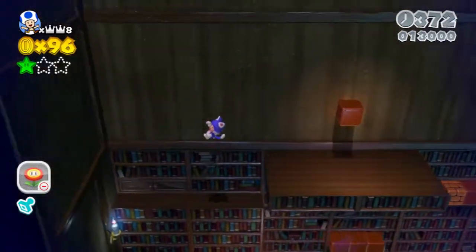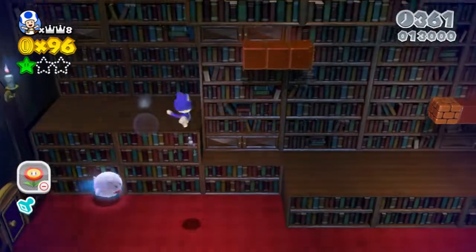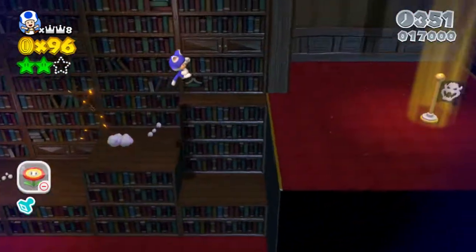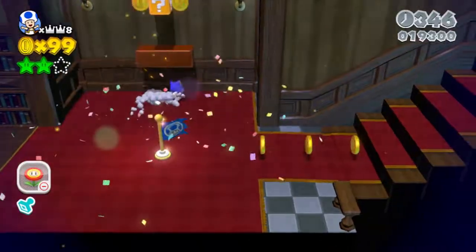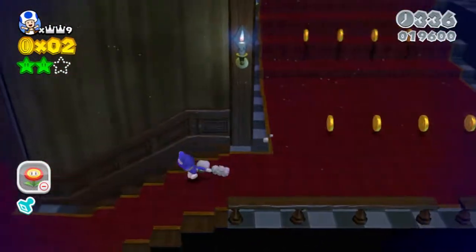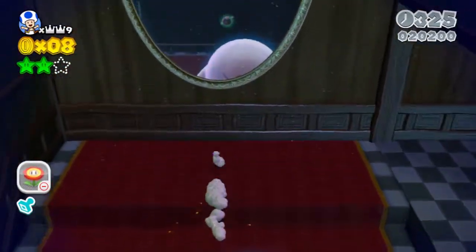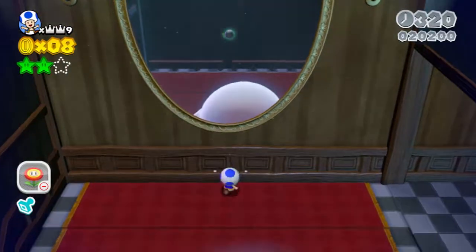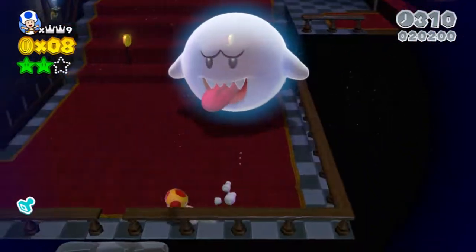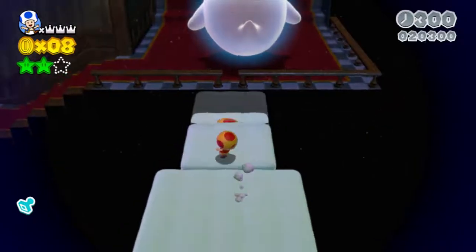I actually need these points, damn it. Oh, what's over here? Anything? There's something — aha, another star. Checkpoint! I don't need a fire flower, I already got one. And I got this amazing cat suit — that's way better. Oh wow, this thing only moves when you're on it — isn't that just creepy. I didn't think I was hitting you but okay. There's a one-up there. Please go away — thank you.